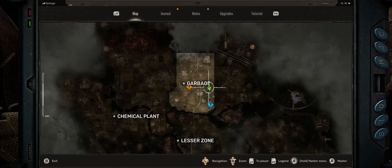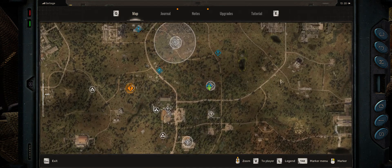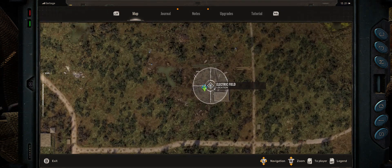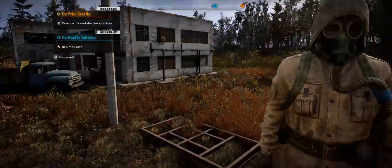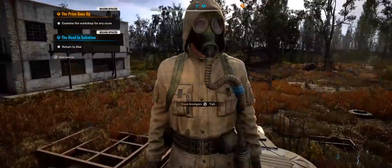What's up everyone, ZeroKill here. This is for the side activity to escort Vova out of the electric field. You can see her here in garbage. I know there's some other guides for it, but they all involve trying to get them through these anomaly spots by throwing bolts.